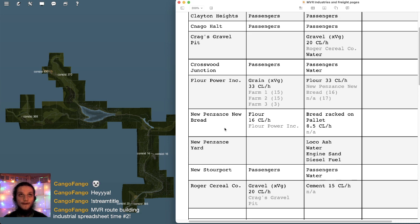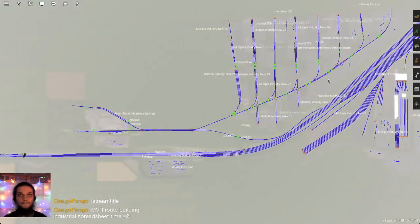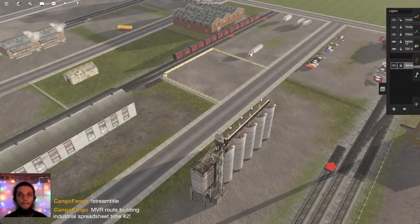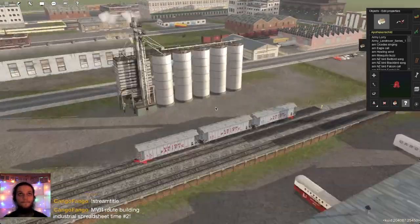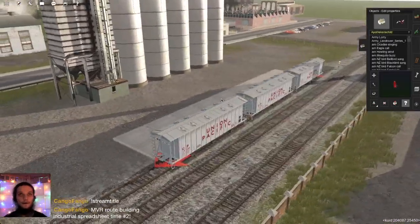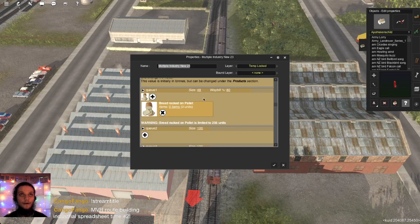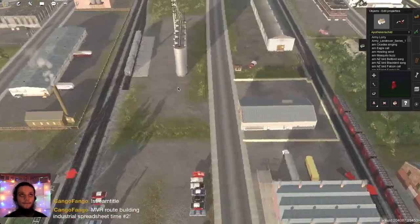Last time we worked on NewPanzant's NewBread, which is over here. We modified this slightly so that this is actually a flour unloading area, and this over here is a bread loading area. We still need to name these — we'll name that one at least.